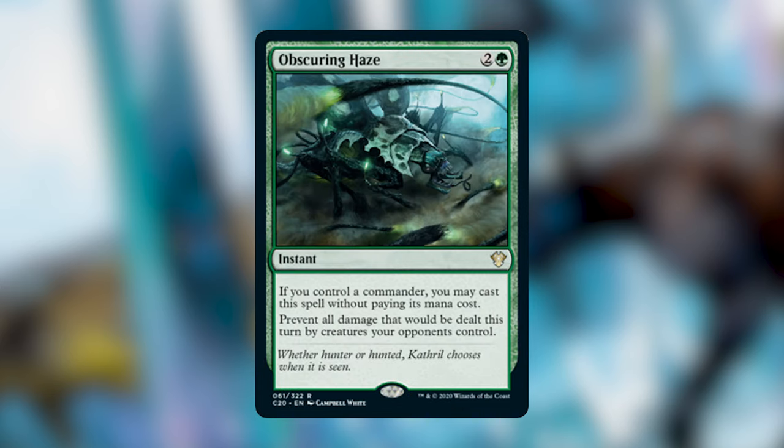Obscuring Haze is the green lieutenant card — two and a green instant. If you control a commander, cast it without paying its mana cost. Prevent all damage that would be dealt this turn by creatures your opponents control. Normally I wouldn't include a two-and-a-green fog, but being free when you have your commander is huge. If you're tapped out and swung all your creatures, you can basically cheat death. Never underestimate paying zero mana for a fog — this is a card I'll always keep in mind when someone in green is tapped out.